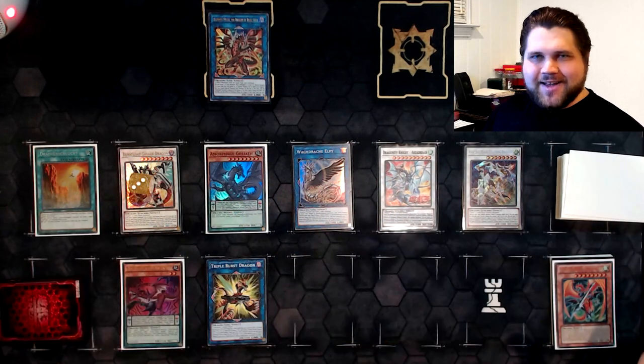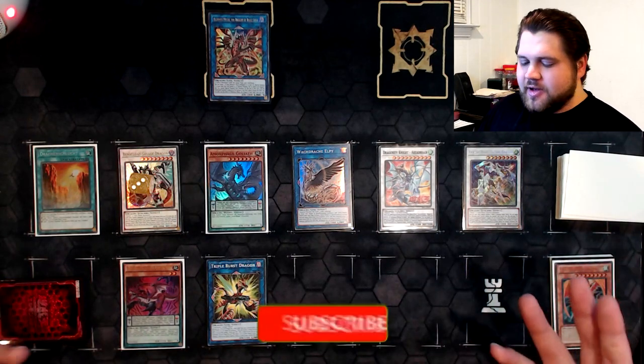Hey, what's up guys, Phoenix here. This video is going to be another Yu-Gi-Oh combo tutorial — another anti-nibiru combo tutorial for the new Dragonity support coming out in the OCG later this month. There are one or two more cards that structure deck could have that we don't know yet, which could make these combos potentially better. Today I'm showing you another anti-nibiru slash anti-hand trap combo.